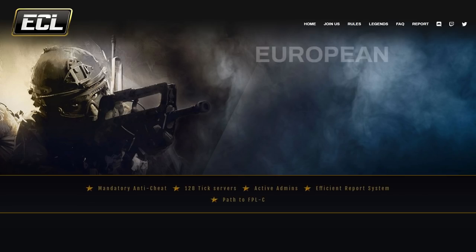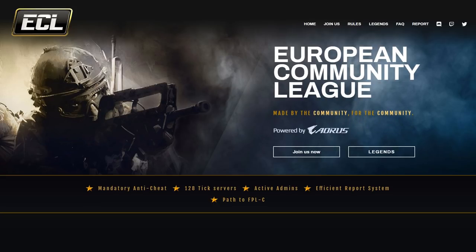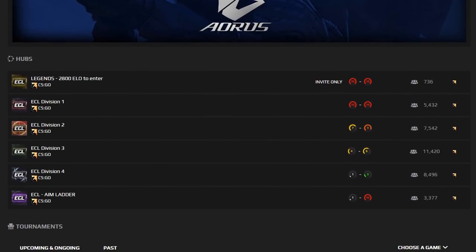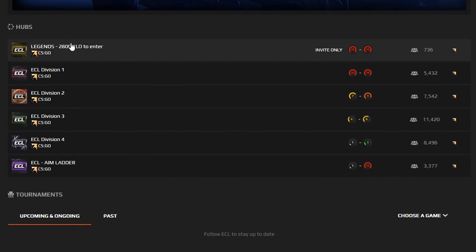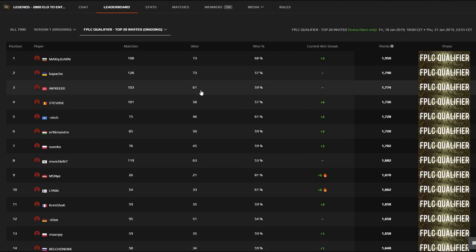But if you want to play on some 128 tick servers with anti-cheat, I'm going to end this video with a super cool totally-not-sellout announcement. ECL, the European Community League, now has a Legends division, where the top 20 players for every month will be invited to FPLC qualifiers.